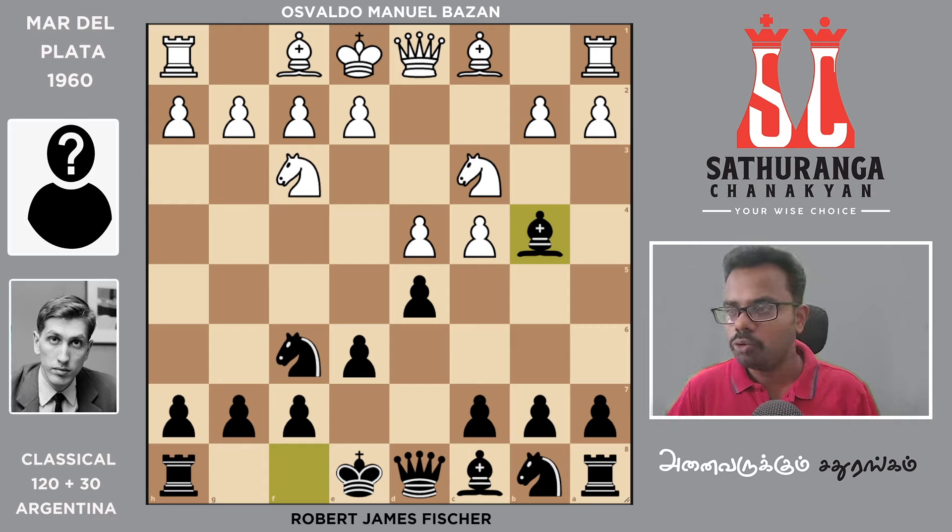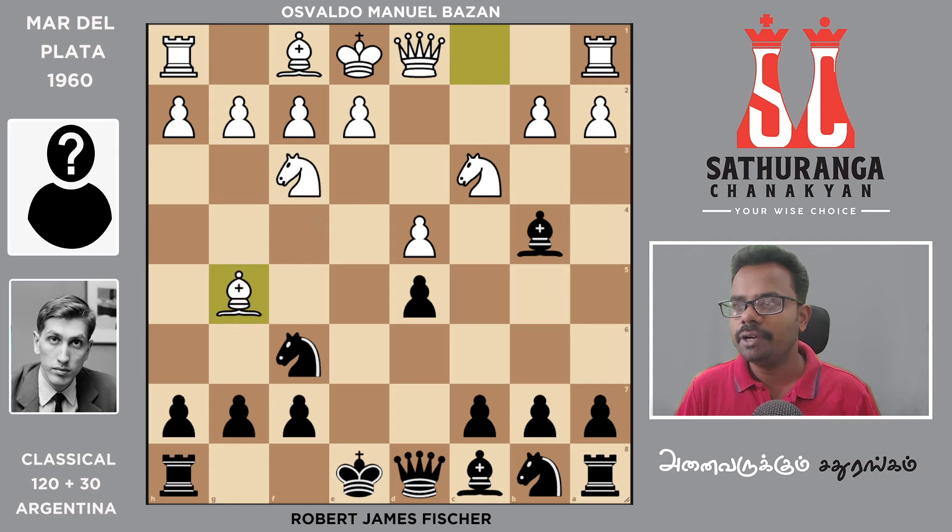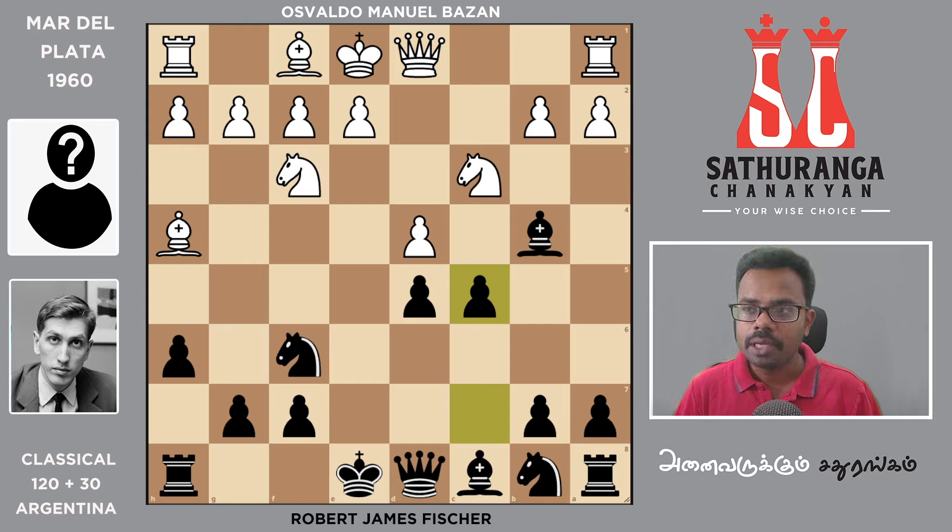It is a top move. Black plays cxd5, then exd5. If you don't have white or black development with this transposition, it will be easier to carry out. Bishop g5 is a pin. It is move 6, Bishop h4, then c5. For c5, Bazaan is pinned.